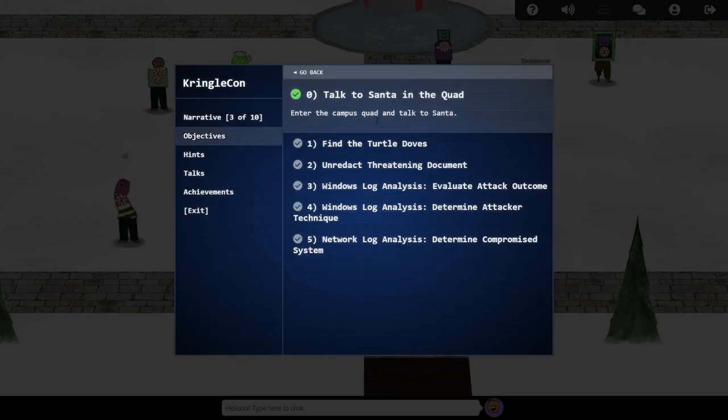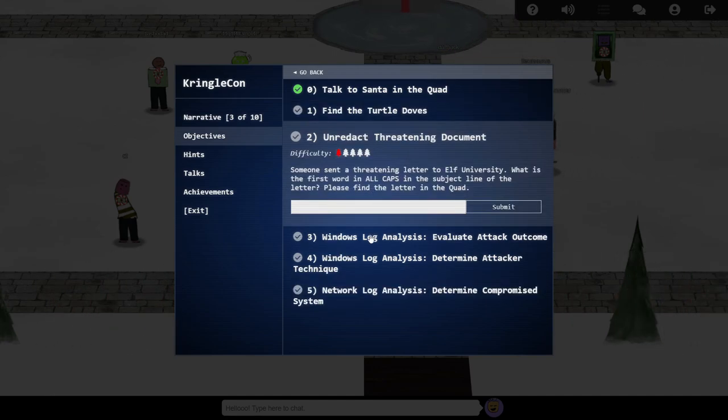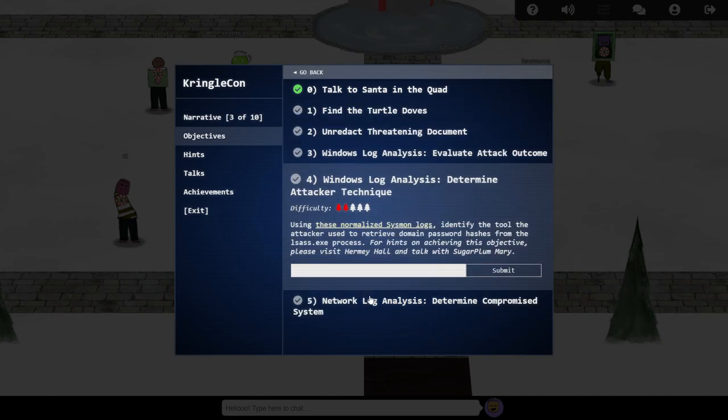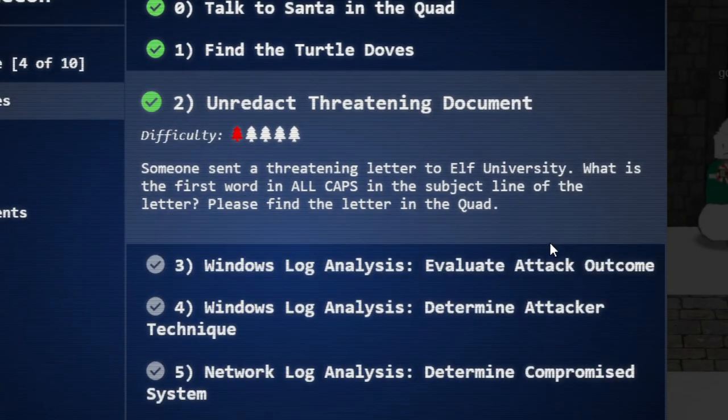You can review the challenges at any time by clicking on your badge. Some of them have links to the resources you need to work out the answer, whereas others might need you to find and interact with something within the virtual world. Once you've worked out the answer to each challenge, type it into your badge and click submit.